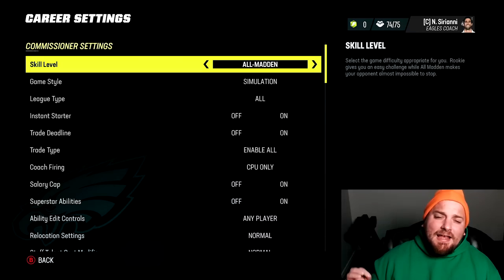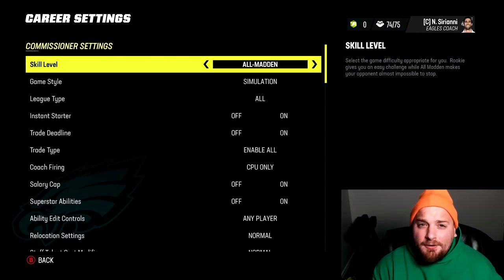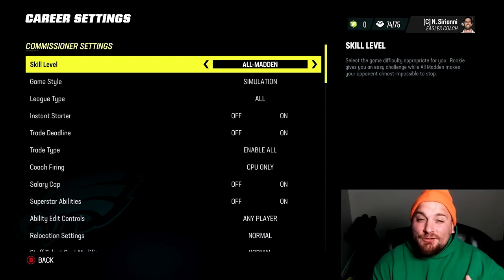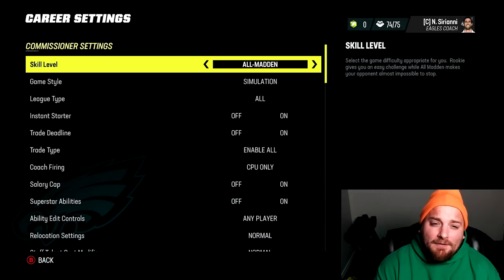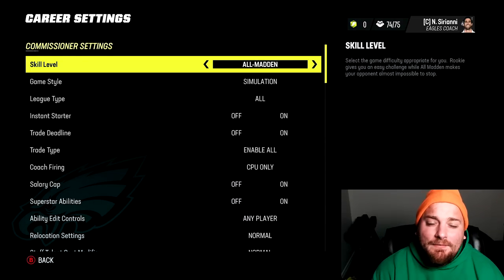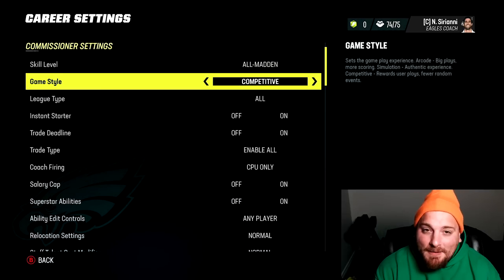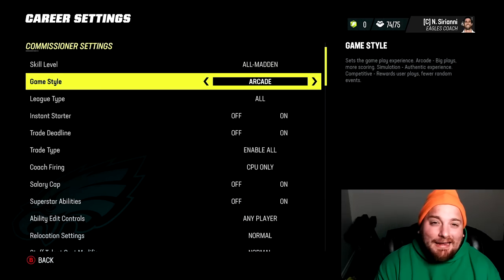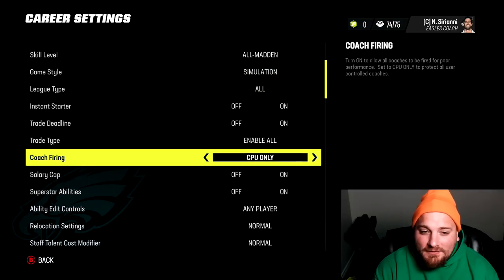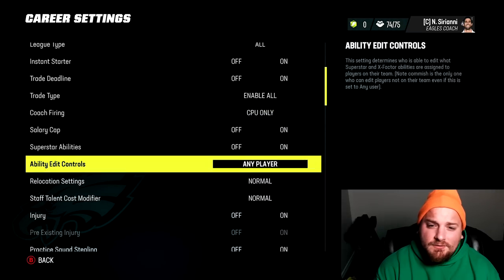The final stage of setting up your franchise mode is the league settings. A lot of these are down to personal preference and your play style. Skill level: All-Madden, All-Pro — whatever level you're at. Game style: Sim is a little more realistic, Competitive is for competitive rules, and Arcade is completely over the top. I like rocking with Sim. These other options are self-explanatory.